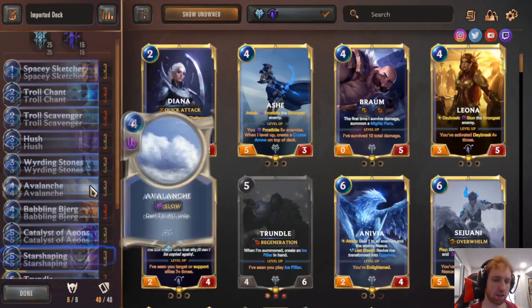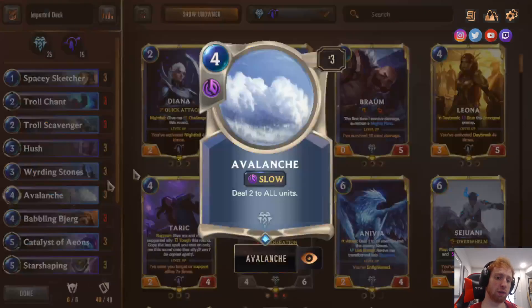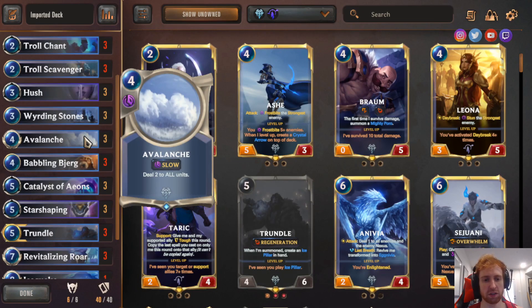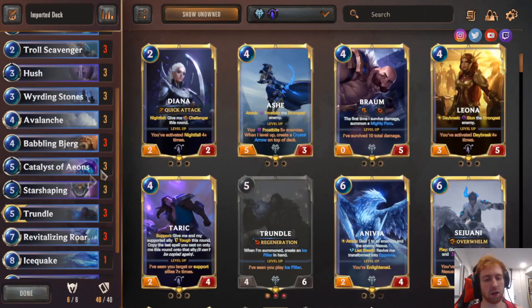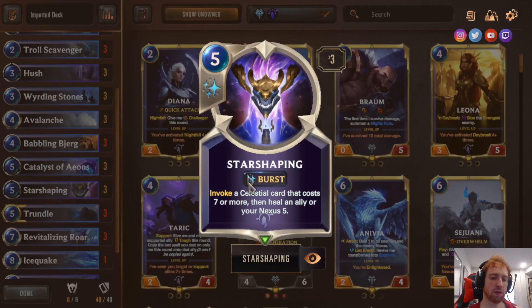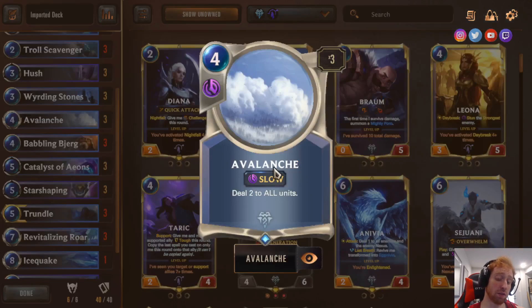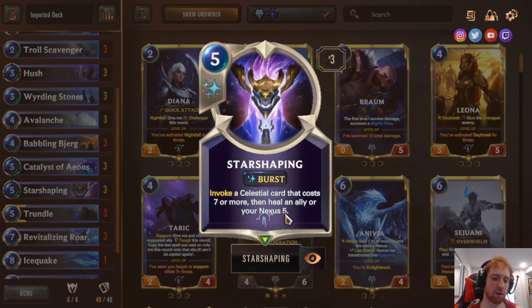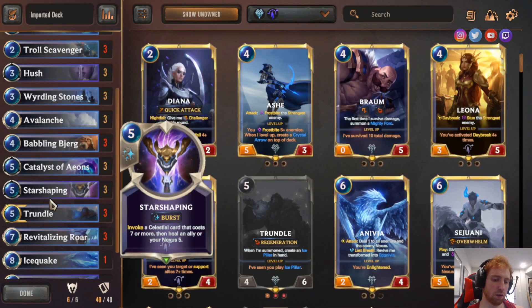It's very good because if they try to develop, you can punish them by playing Avalanche. But if they say, 'okay, he has Avalanche, I don't want to just play my units and have them all die to the -2 to all units,' then they attack with a weaker board, so you're only taking a bit of damage. Then you just heal right back with Star Shaping — invoke a Celestial, which are really strong cards, adding a powerful card to your hand costing 7 or more, and heal your Nexus 5. So basically, either they develop and you punish with Avalanche, or they attack without developing and you heal it all back. You can also use Chaos of Aeons to heal back as well. Overall, really good deck.